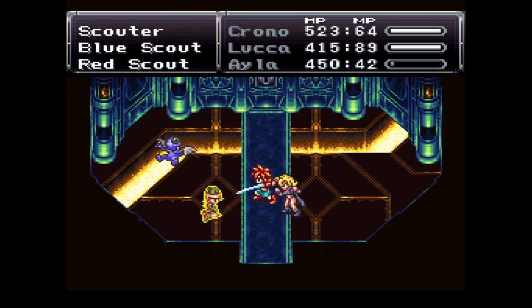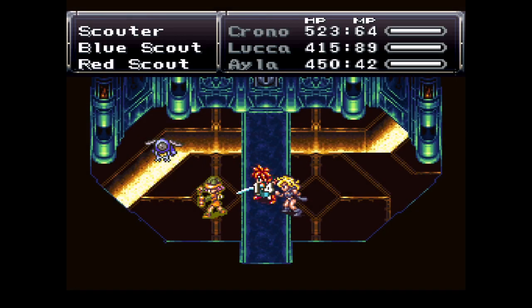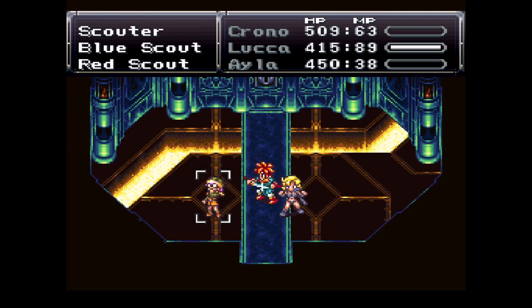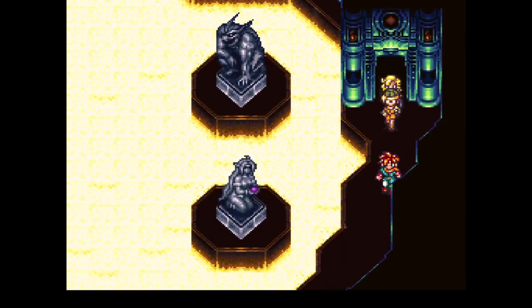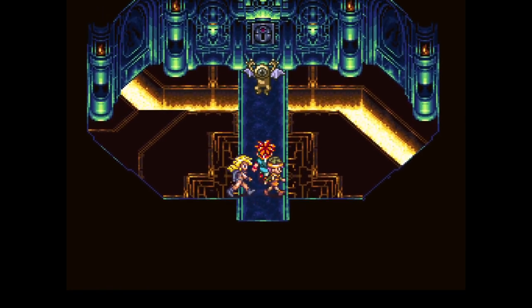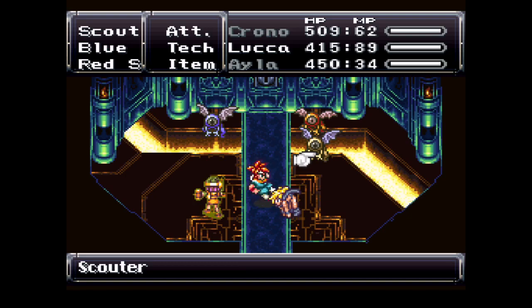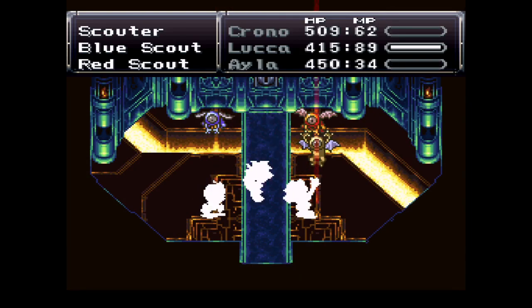It doesn't work like that. These guys have about 500 health. Fine, Falcon hit — I'll Falcon hit everything. And we're going to have to do that again because there's another room just like this one. We gotta hit that switch, and we gotta hit a switch on the other end of the room as well. So here's the downside of losing the Falcon hit technique — you set off Delta Forces. This is Chrono Trigger Plus, they don't die in one shot.